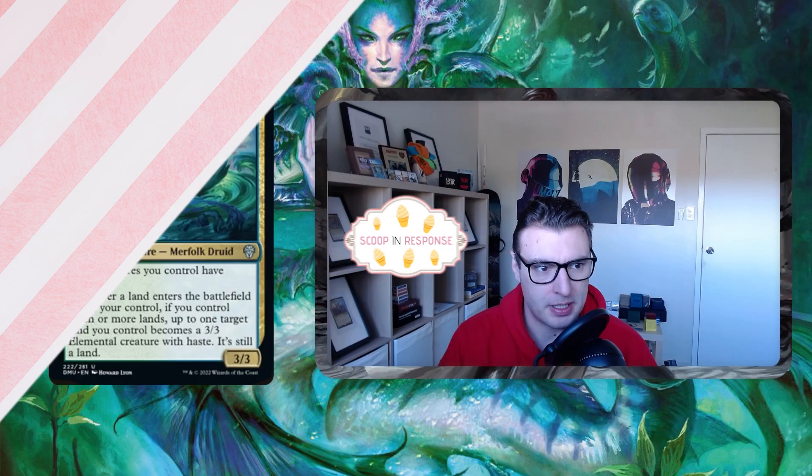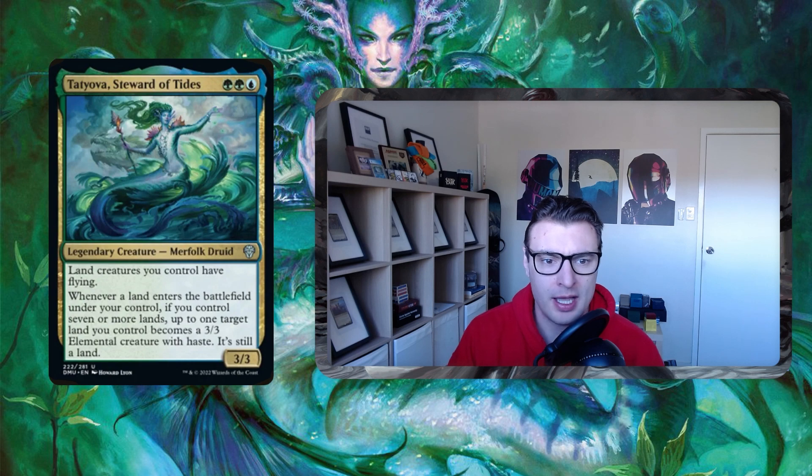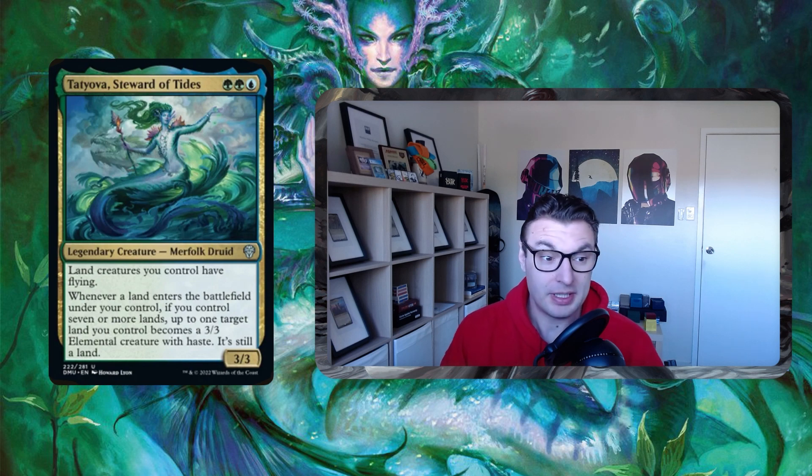Hello everyone, it's Matt here from Scoop in Response. Today we're looking at a new commander: Tatyova, Steward of Tides, releasing with Dominaria United. It's a green-blue Simic 3/3 legendary creature merfolk druid — a really exciting lands-matters commander. Land creatures you control have flying, and whenever a land enters the battlefield, if you control seven or more lands, up to one target land becomes a 3/3 elemental creature with haste — it's still a land. It's kind of an alternative way to look at something like Scapeshift.